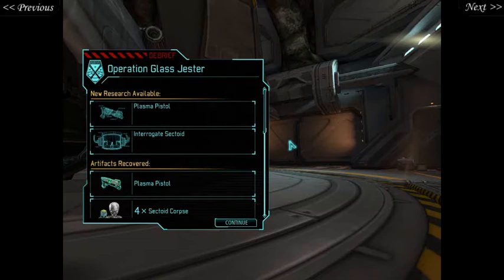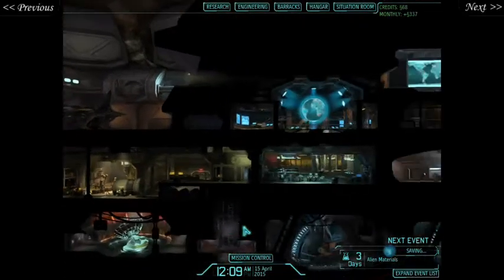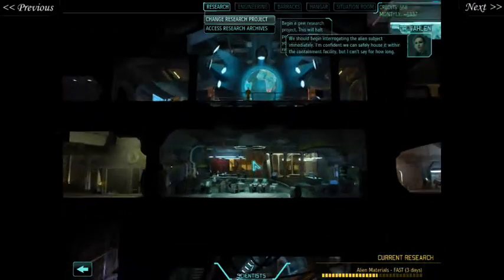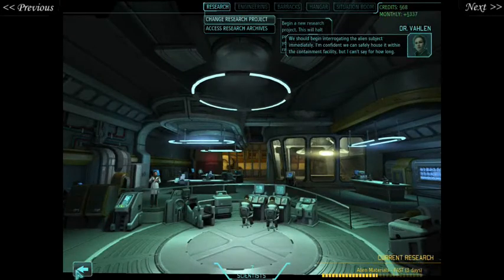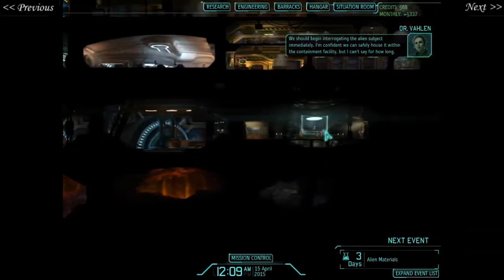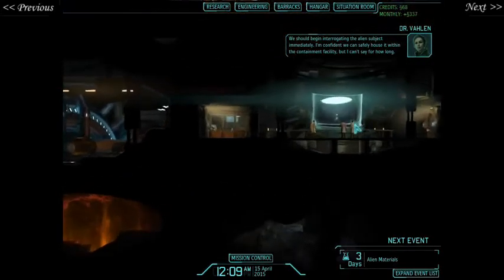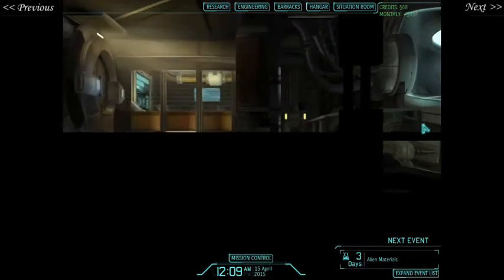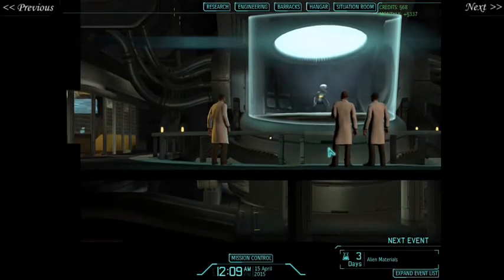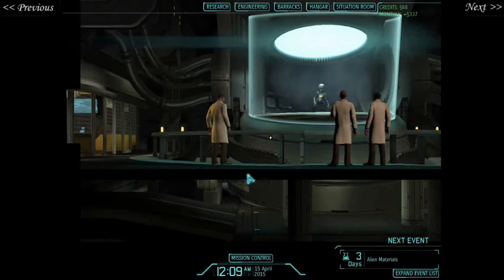Preparations in the containment facility are well underway. Absolutely brilliant — I'm proud of you. We actually can get the plasma pistol too. I'm very excited about the plasma pistol, if I'm honest. Plasma pistol! How long does it take? We should begin interrogating the alien subject immediately. I'm confident we can safely house it within the containment facility, but I can't say for how long. Well, look at it — it's just sitting there. It's just sitting there going: hey guys, what's going on? What are you doing to me? Why am I in this chamber? What is the meaning of life? Why am I always golden?